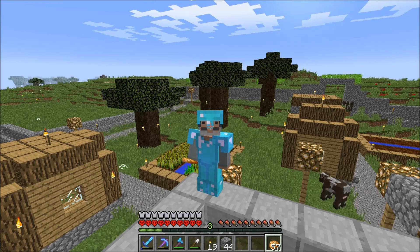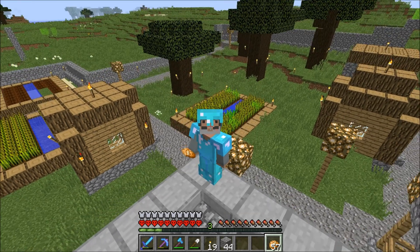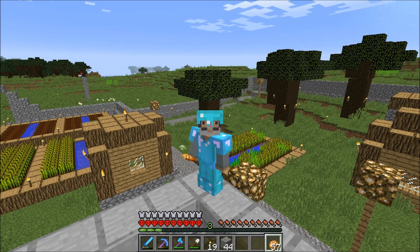And finally we have Cherry Bitters MC — she collected some clay, made some black sheep after killing squids of course, then collected sand, went planting saplings, and then finally started on her mansion.